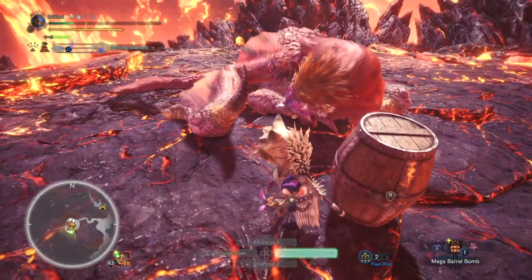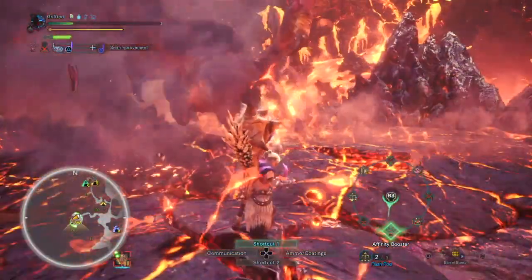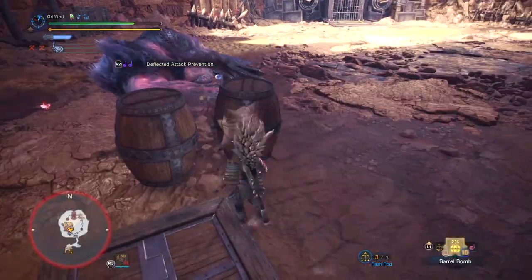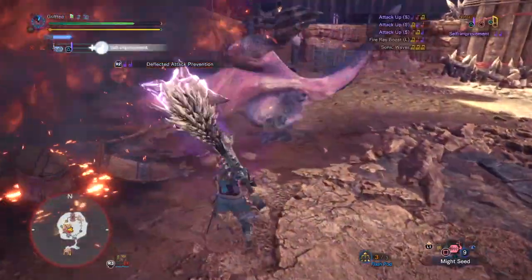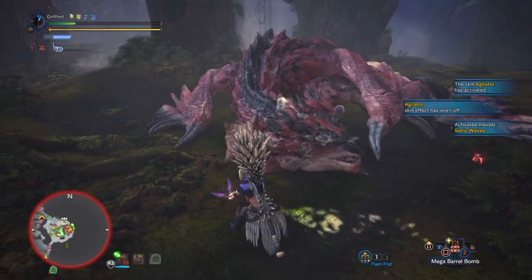The other method to wake a monster up is by using two mega barrel bombs. You can detonate this by placing a small barrel bomb. The important thing to note when placing a small barrel bomb to detonate is to place it far enough away from the monster so it doesn't actually hit it.